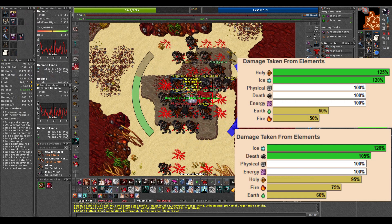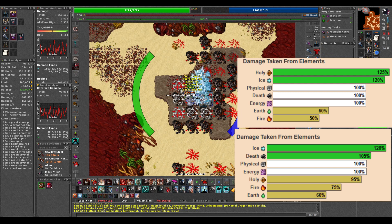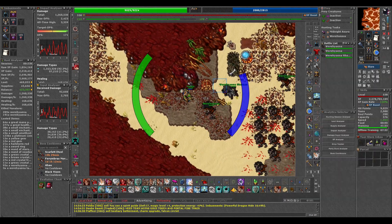Werehyenas are weak to ice, so bring your best ice weapon. Paladins use physical and holy since holy is also really strong here. And mages just go with avalanches.